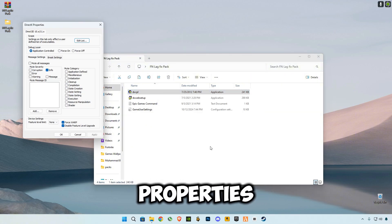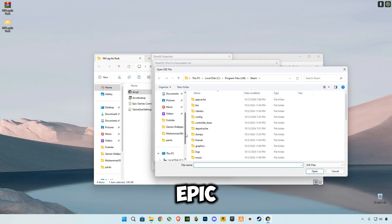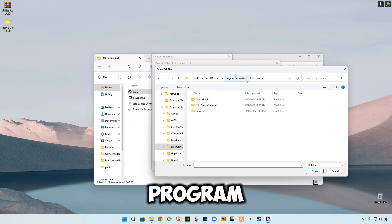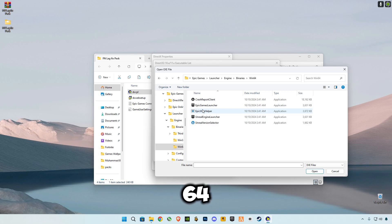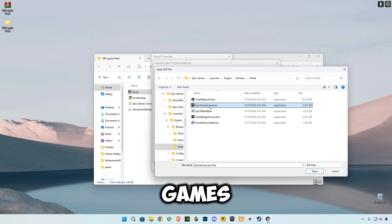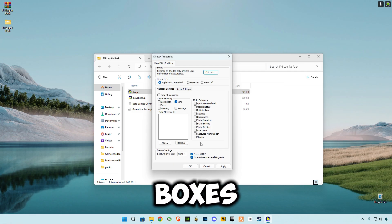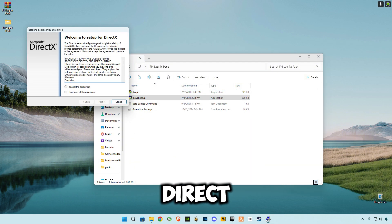First, open DirectX Properties, click on Edit List, and then click the three dots to browse. You need to select where you have installed Epic Games — for example, Program Files (x86), Epic Games. Go to Launcher, Engine, Binaries, Win64, and select the Epic Games Launcher executable application.